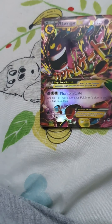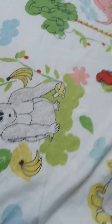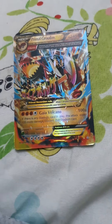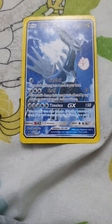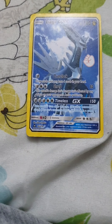This Pokemon is called Mega Gengar — one of my favorites. It has 220 HP, 80 damage, and 150 damage. This Pokemon is called Diancie — one of my favorites. It has 180 HP, 80 damage, and 150 damage.